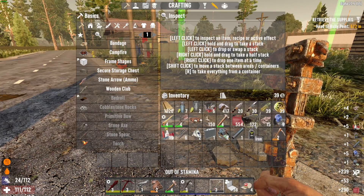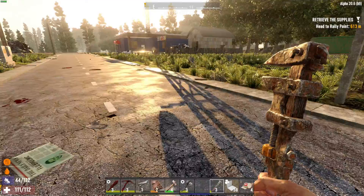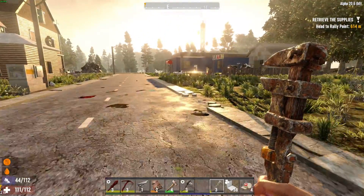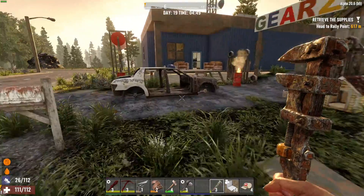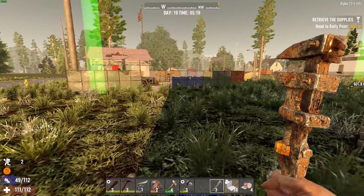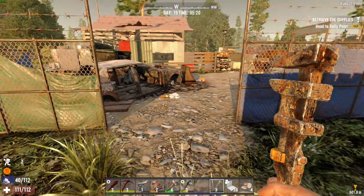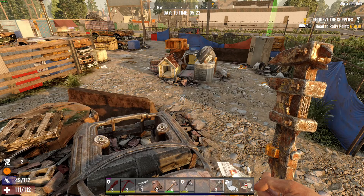How much iron did that give me? Got 122. Need a lot more iron in order to finish off the chemistry station. So I'm just going to go and start wrenching a bunch of stuff here. I also want to go in here because it's daytime and now I can see there's a doghouse right there.